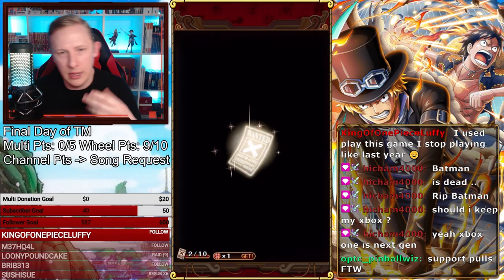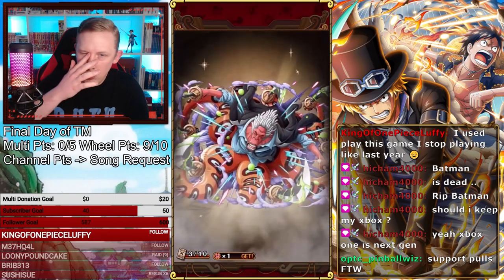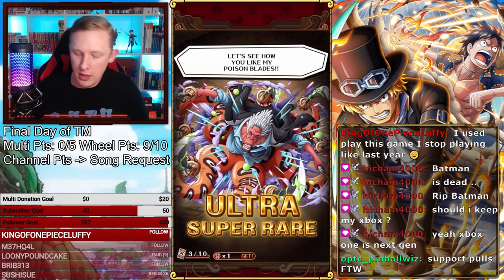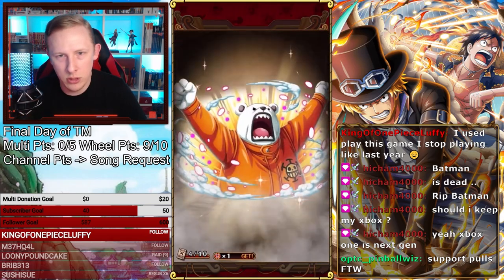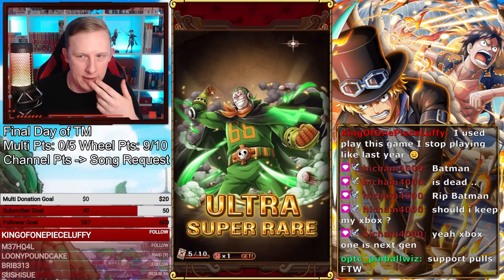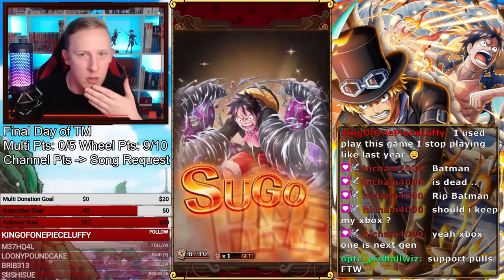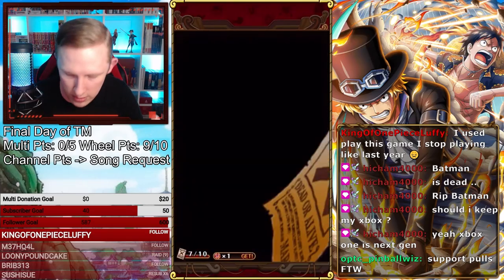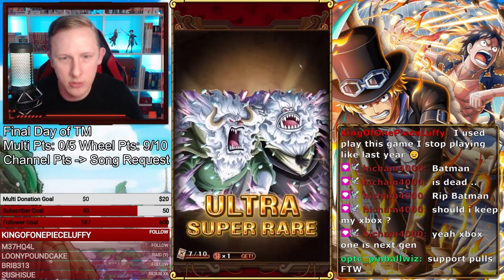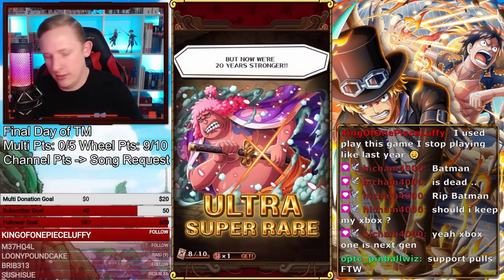I can't remember what that Kazaru was — I think that was the Kazaru that's with the Sengoku, the V2 Sengoku legend. I definitely don't have him maxed out, so that's not terrible if that is who that is. Snake Man V2? Okay, sure, I think I can use that. I don't think we've gotten any support units yet, so that's unfortunate.